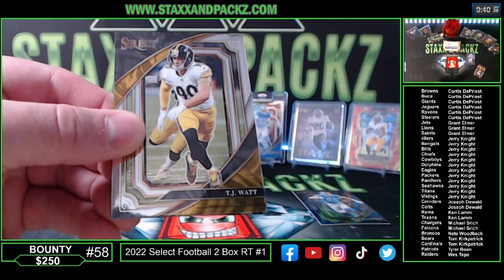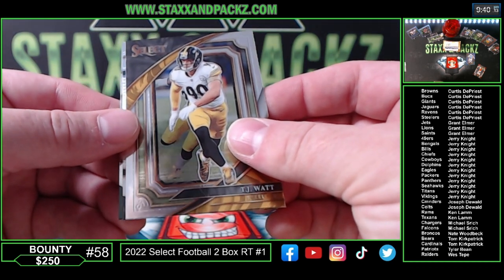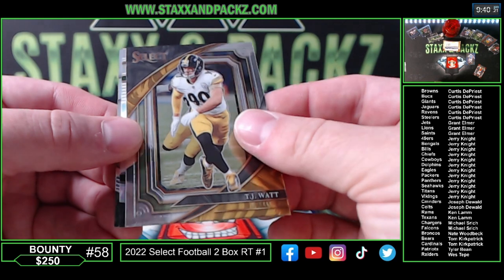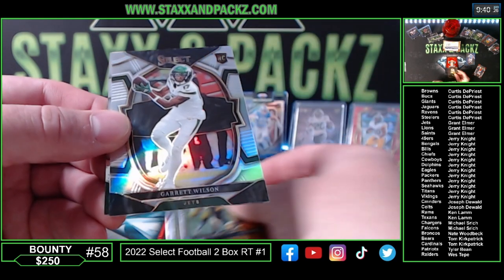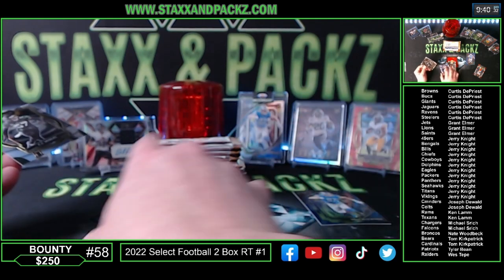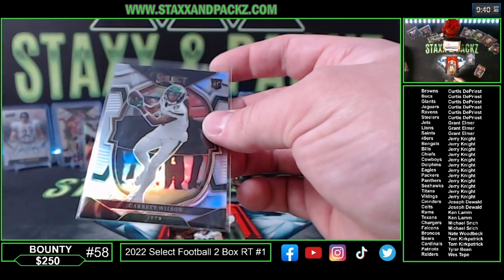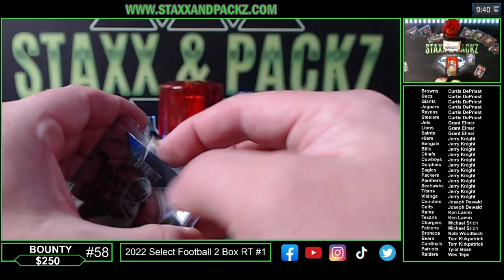TJ Watt on the suite level behind it. Garrett Wilson for the Jets — that's nice, that's a silver concourse for the Jets. CJ Mosley on the back for the Jets. Rookie of the Year, Garrett Wilson, New York Jets. Grant on fire — Grant's been on fire with my last couple of breaks. He hit that black Pandora Christian Watkins from the Packers out of Optic.